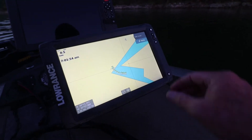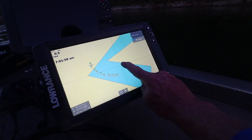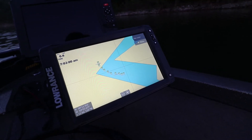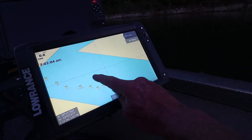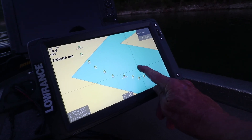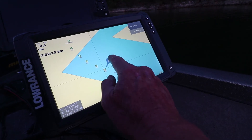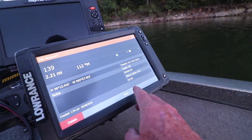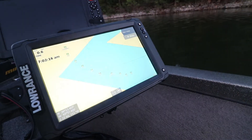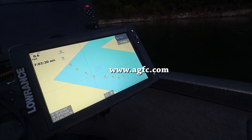Here's the example — there they are right there. That's what they're going to look like on your unit. This works for Humminbird or Lowrance, either unit. Those are the waypoints put in by the corps of engineers. It's a great thing you can do and it doesn't cost you anything — just go to their website.